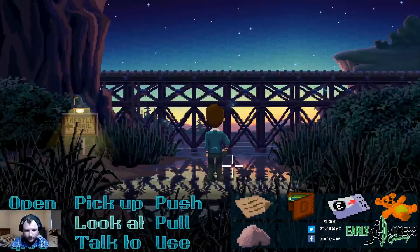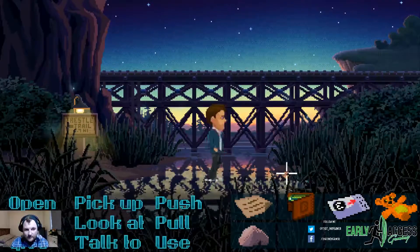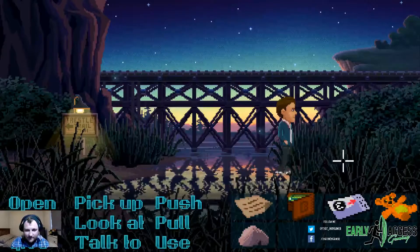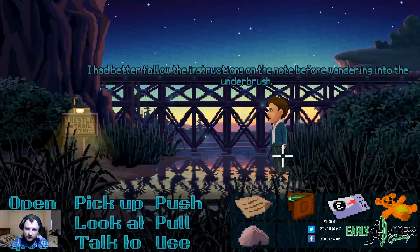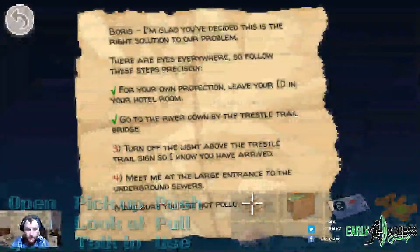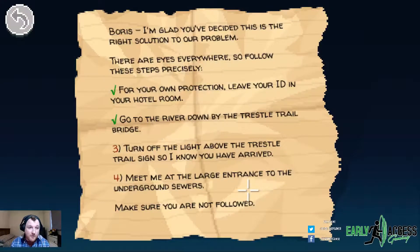Let's pick up this rock — we did something. Our first command has successfully... 'I had better follow the instructions on the note before wandering into the underbrush.' Let's look at the note. 'Boris, I'm glad you've decided this is the right solution to our problem. There are eyes everywhere, so follow these steps precisely. For your own protection, leave your ID in your hotel room. Go to the river down by the trestle trail bridge. Turn off the light above the trestle trail so I know you have arrived.'